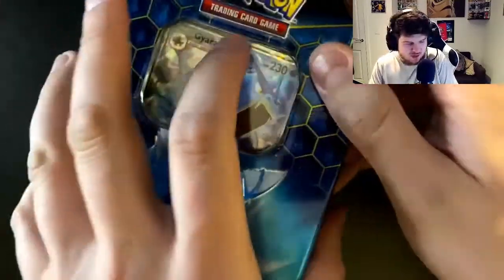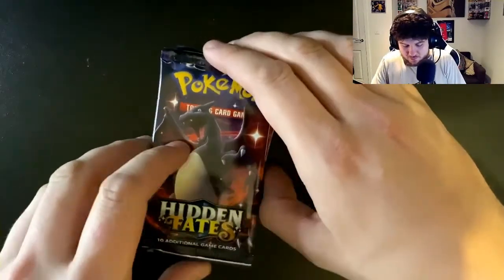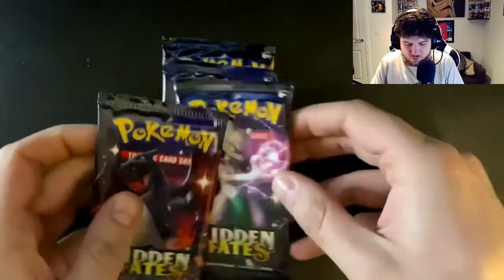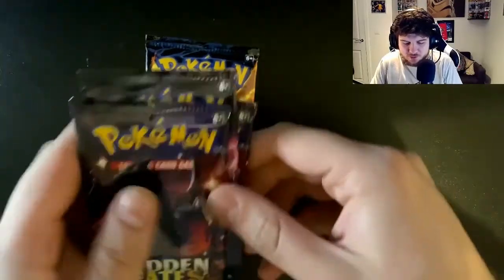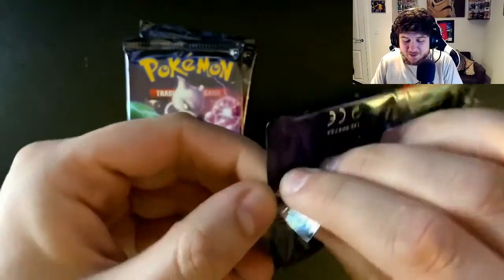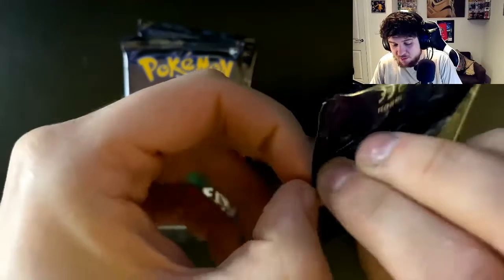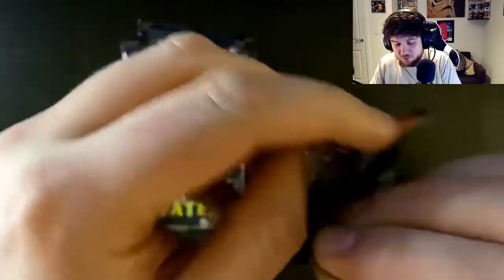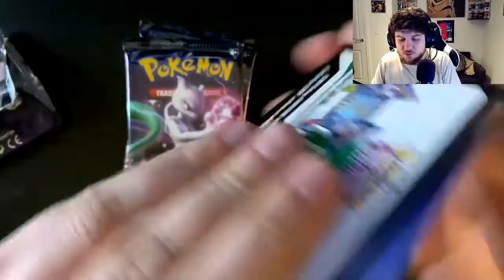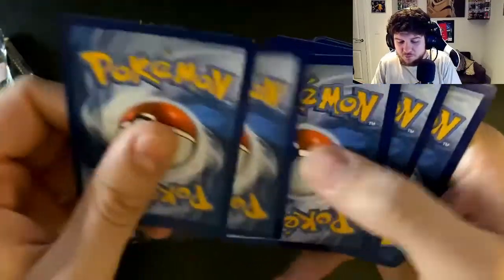I'd love to get a Mewtwo as well, or really any of the Eeveelutions. So we've got four packs — two Charizards, one Mewtwo, and one of the bird trio. I'll keep the birds till last; they seem to be the lucky ones for me. I am yet to open a tin that hasn't been good — every tin I've opened I've had some pretty good pulls. Let's see if that continues.